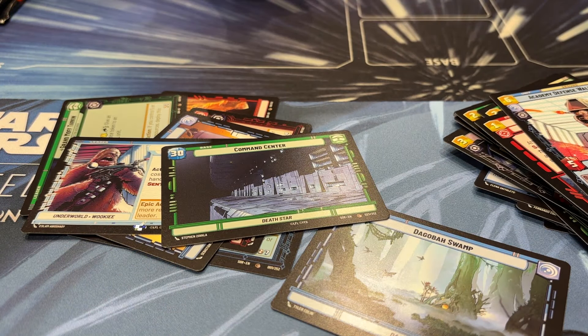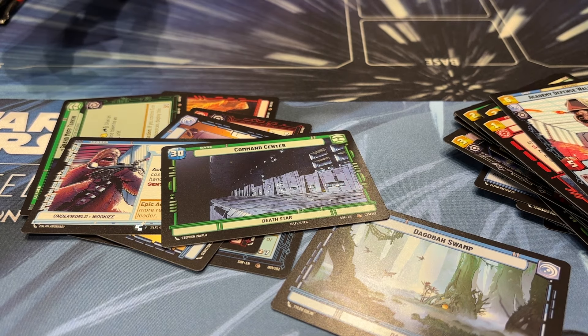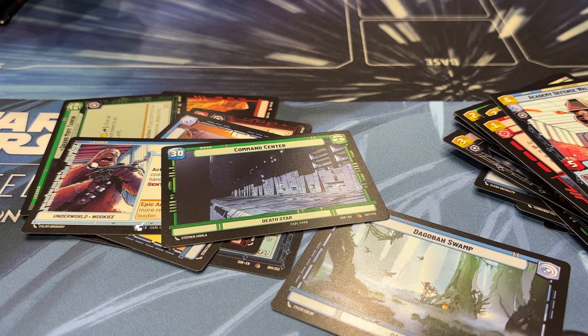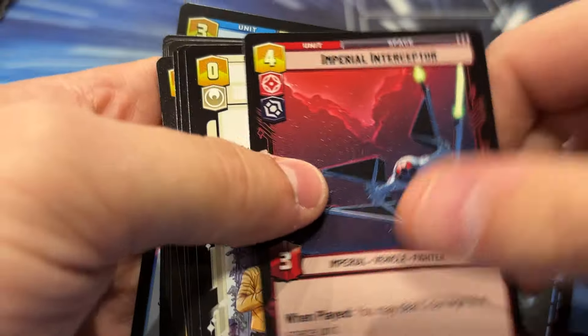We got two more packs to go. Foil Regained. Is that a rare? Yeah. We got Boba Fett on Kestero. And then we got a Surgical Droid.